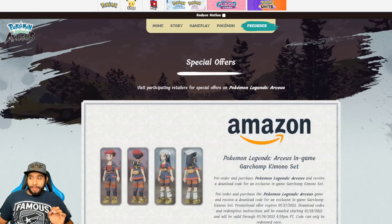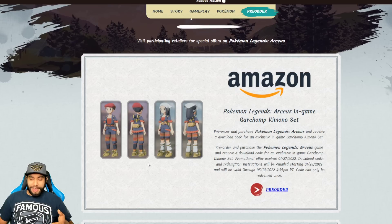If you want to pre-order from Amazon, this is what I recommend, because I don't believe you can get this set any other way as of right now. Maybe you'll get it in the game in a future different way, but as of right now it seems the only way to get this Arceus Kimono Garchomp set is by pre-ordering it from Amazon. So if you're interested in this set, if this set looks nice to you, I recommend buying it on Amazon.